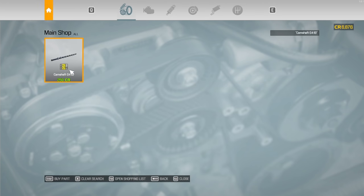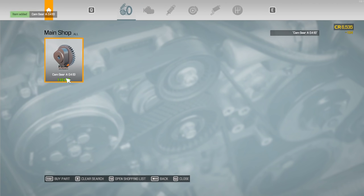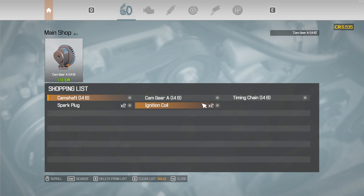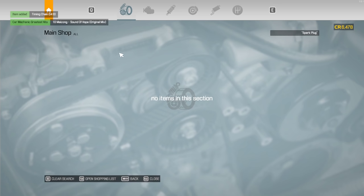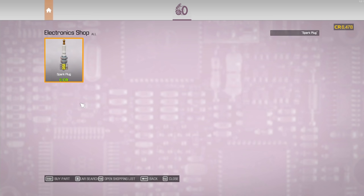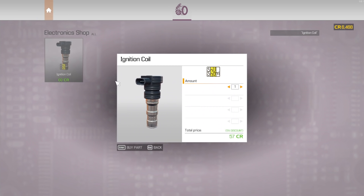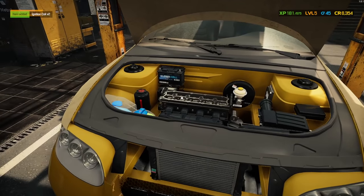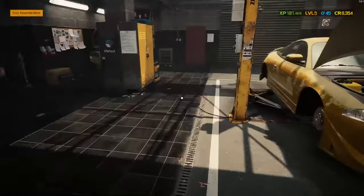I wonder if I can use space to buy things - nope. I wish there was an enter key right by my tab key to click through these really quickly. Already got cam gear A, going to need a timing chain. Tab - spark plug times two. Tab - ignition coil, two of those. Get me off body assemble mode - there we go.